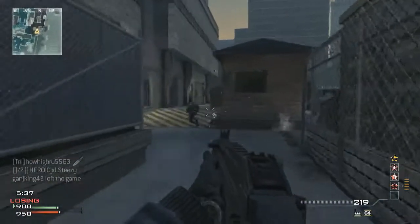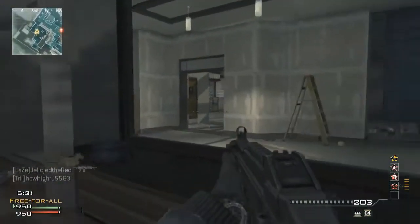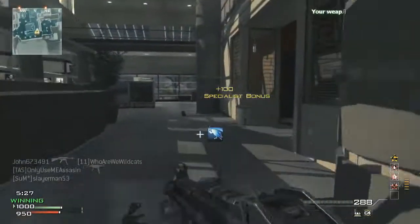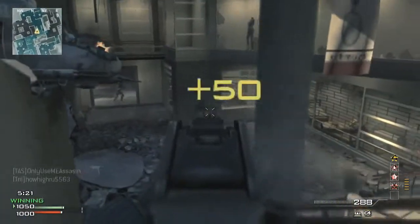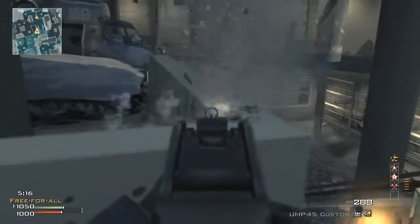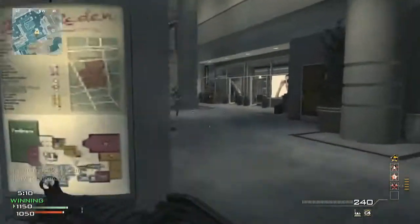All the maps in Modern Warfare 3 have a basic layout: a middle, a left side, a right side. COD 4, Modern Warfare 2 — they were all scattered everywhere. World at War too — those are the kind of maps I like. I prefer those over the small maps nowadays. Even Black Ops maps weren't quite the same layout, and the way they were designed and the lines of sight didn't screw everything up like it does in this game.